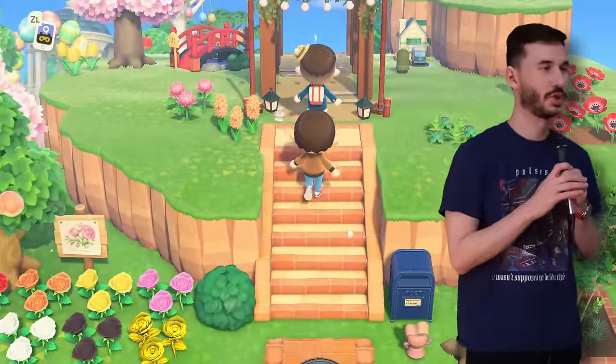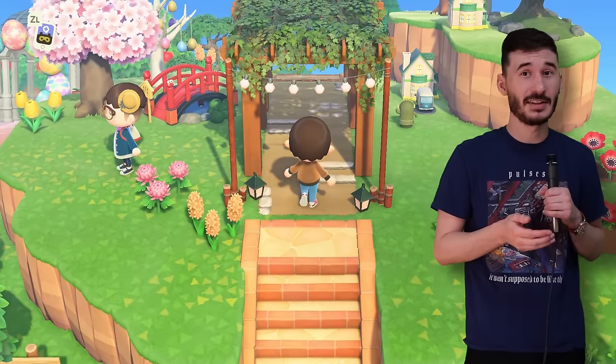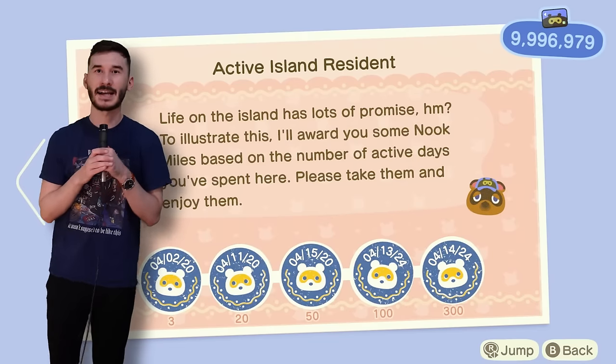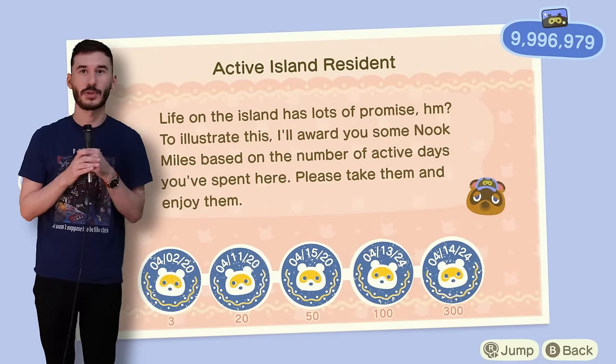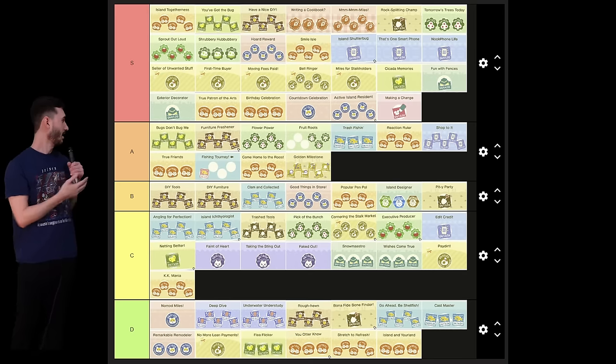Island in your land and host the most are both ones about visiting people's islands and having people visit yours. I don't have an island, I don't know anybody who has an island, so both of these are going in D tier. And the final achievement is active island resident, where all I have to do is play Animal Crossing for 300 days. I can do that. S tier. And that's the list.